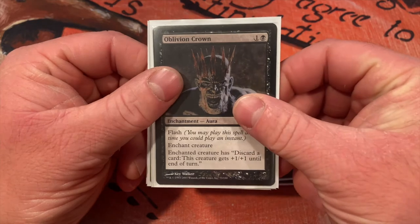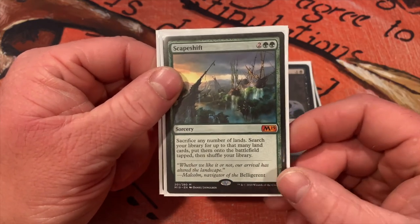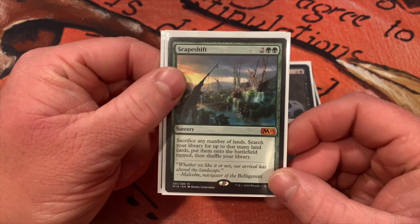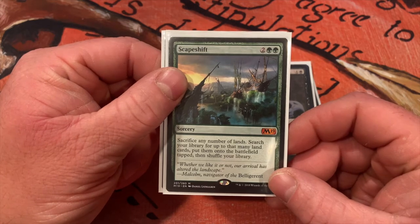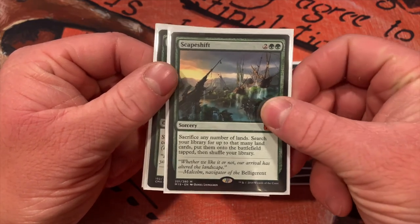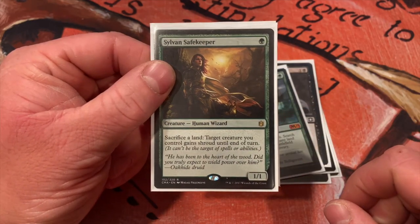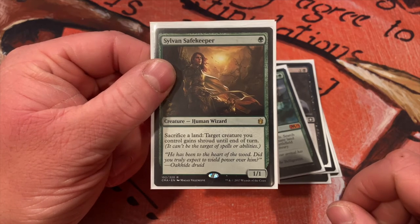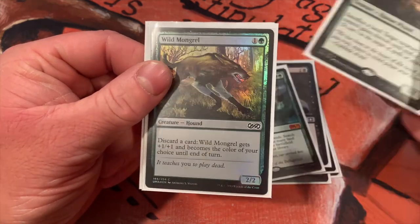Scapeshift — sacrifice any number of lands, then look for that many land cards and put them onto the battlefield tapped. Pretty good with Lotus Cobra out and for filling your graveyard with lands you can play again depending on how many land drops you have left that turn — very good card. Sylvan Safekeeper — sacrifice a land, target creature you control gains shroud until end of turn. If someone's trying to Swords to Plowshares or Path to Exile your Gitrog Monster, you sacrifice the land, give him shroud, and you get to draw a card. She can also protect herself and any other creatures on the battlefield.